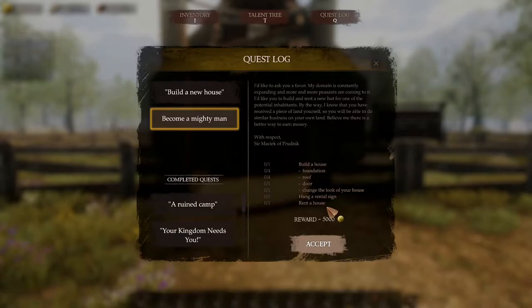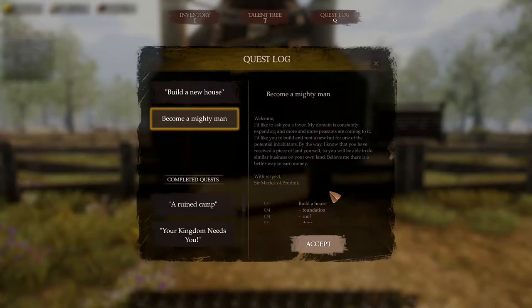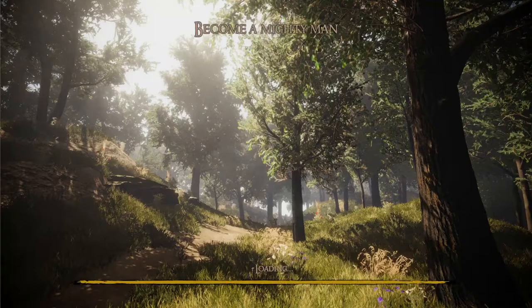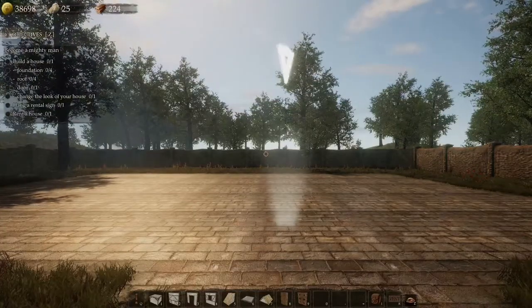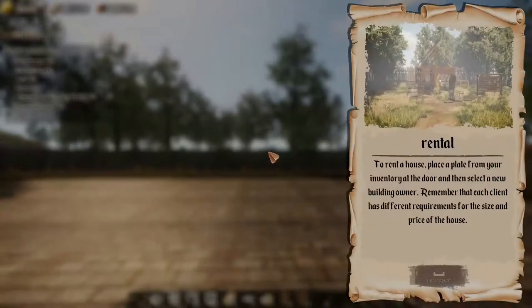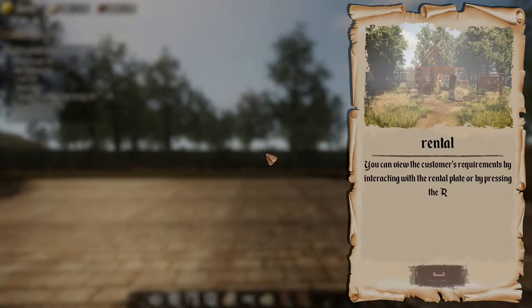So we're going to be doing this one because it sounds interesting — let's accept that and jump in. Okay, so by the looks of it there is a tutorial: Rental. To rent a house, place a plate from your inventory at the door and then select new building owner. Remember that each client has different requirements for the size and price of the house.